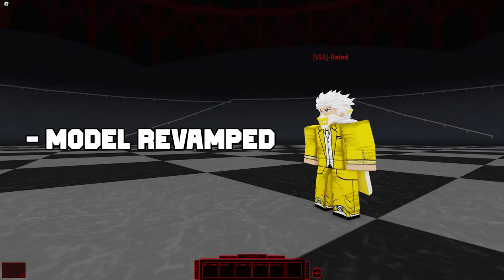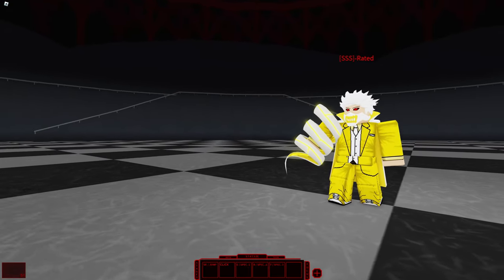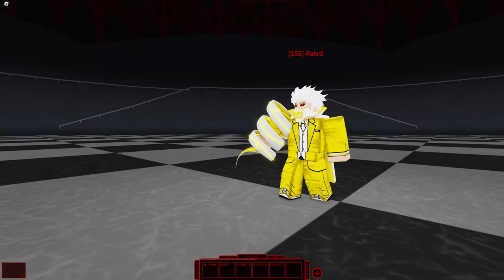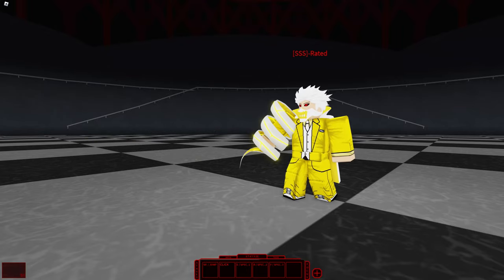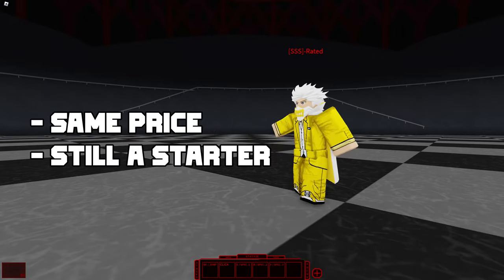Starting off with the Shu rework, the model had been completely remade and now uses mesh deformation instead of it being a stick with no animation. The weapon is now usable and no longer a very buggy starter weapon. The price is still 500,000 yen and this is the first stage so it requires no RC.